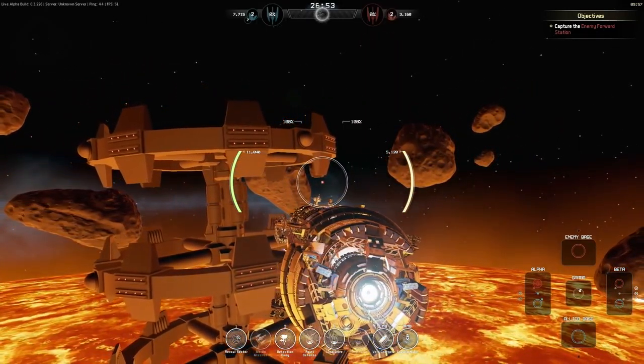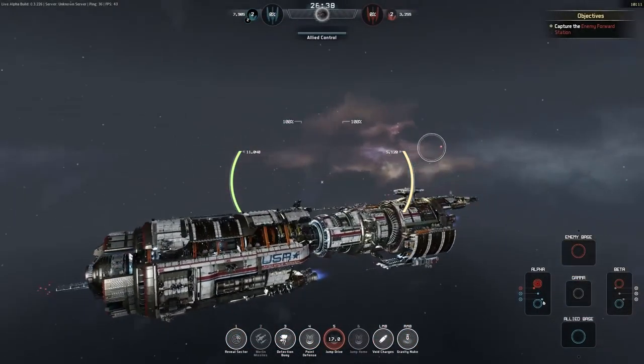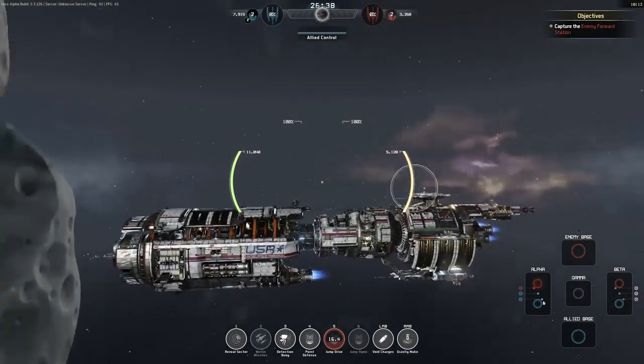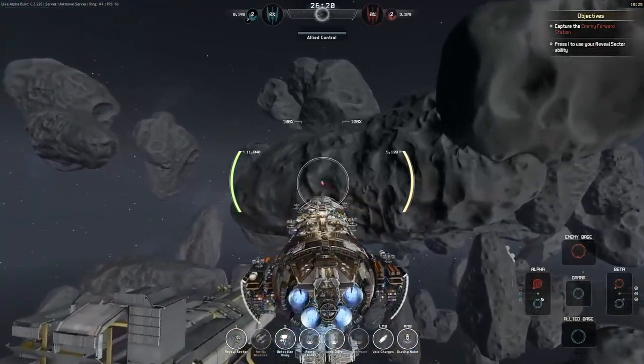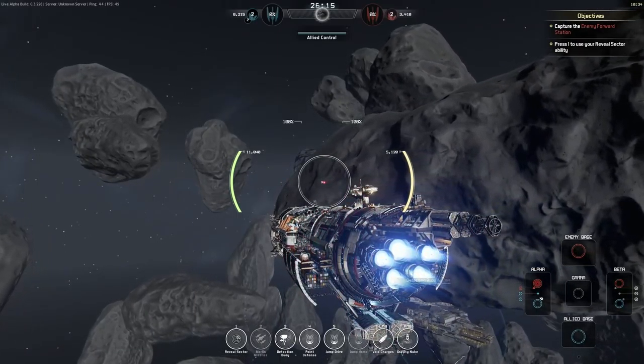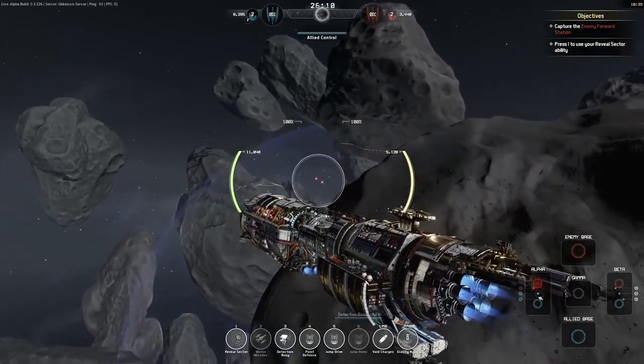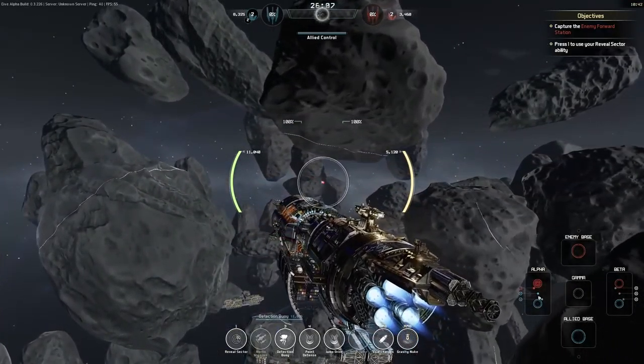We're going to be jumping into this area called Alpha. This is actually the end of the tutorial that has recently been added for new players. Because I've kind of re-established my old account, I have to play through this tutorial to get some bonuses, but also because otherwise the game will not unlock my old faction. For some reason my faction is not considered advanced and all of my ships are locked until I finish the tutorial. So let's just go through this.